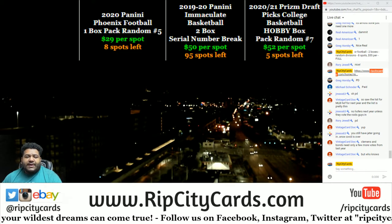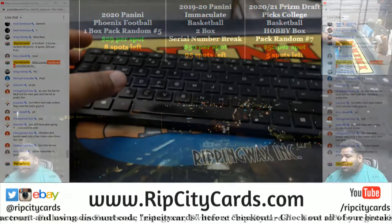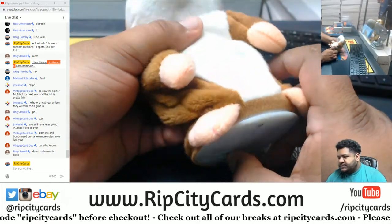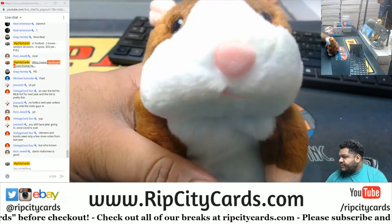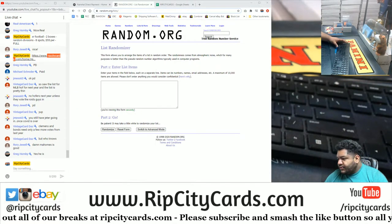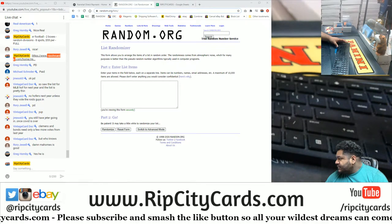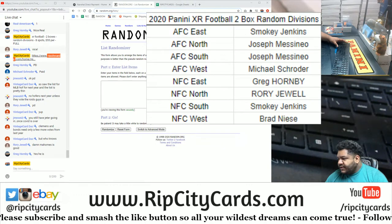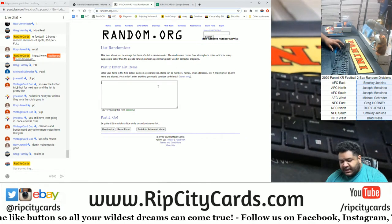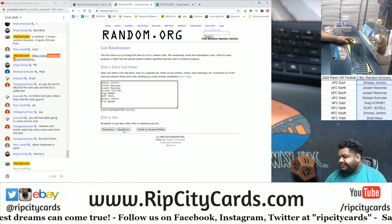Yo, what's up everybody, it's your boy Uncle Jesse. We're gonna go ahead and do a two-box random division break of 2020 Panini XR football. As always, good luck everybody. Put the random on the screen - we still need to random everything. I got to random the names of the divisions and then match them up. We are gonna go 11 times in the random. Good luck everyone, here we go.